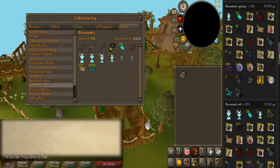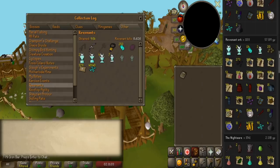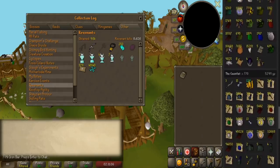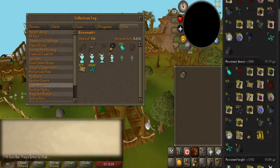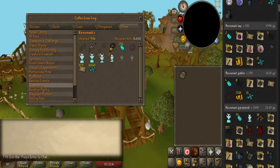You also get a good amount of resources — a lot of ores, a lot of construction materials, and magic seeds, which are pretty decent on an Iron Man. There are a bunch of other resources too. I'm not going to go into too much more detail because you guys can just pause the video and have a look in-depth if you'd like.